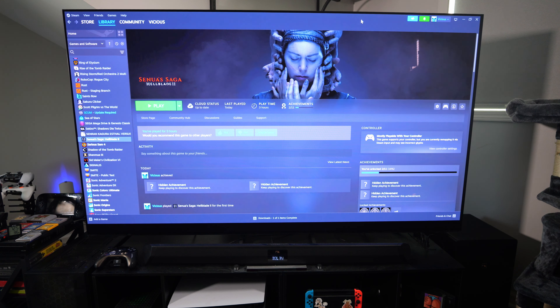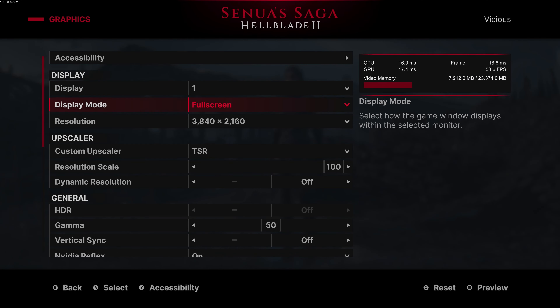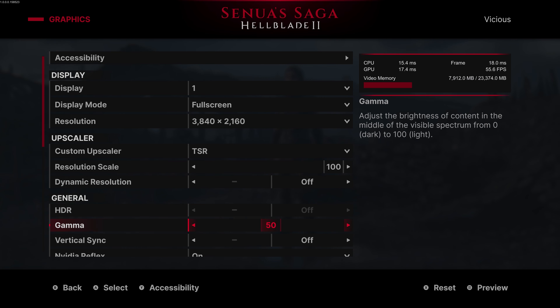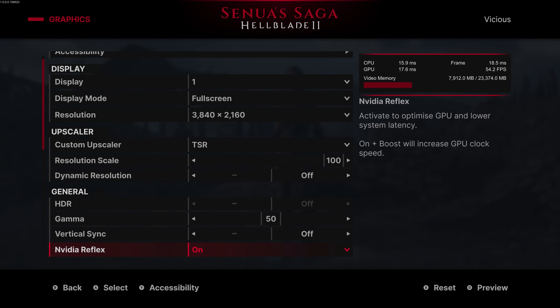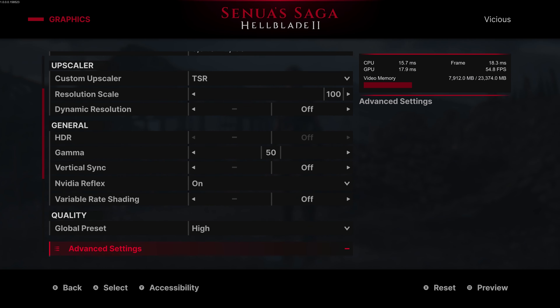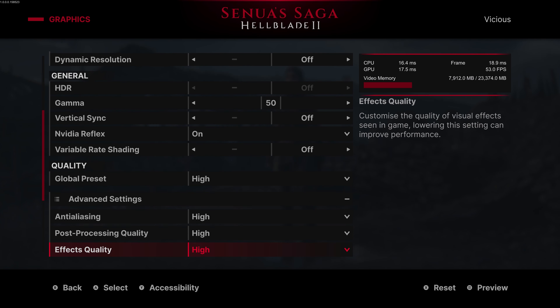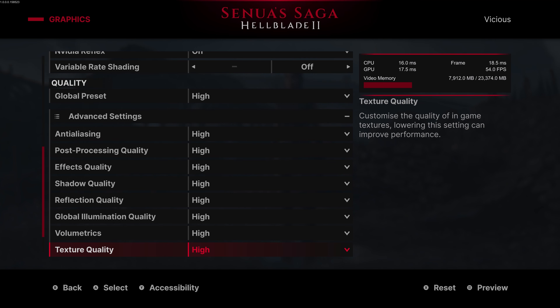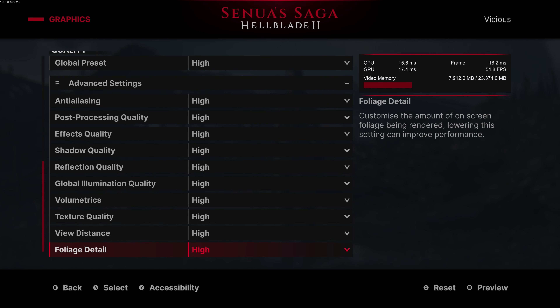Let's not waste any more time and let's go hop into the game. We're going to run the same settings as we did on the main computer, and just by looking at the FPS we're getting, we're definitely getting a few less. I think the other one was bouncing around like 56 to 58 in here, and this one's always going down to 54, but that will be expected.